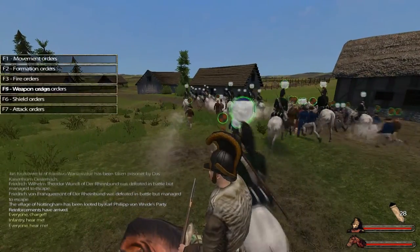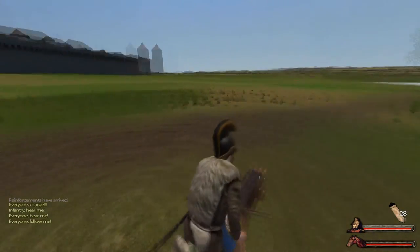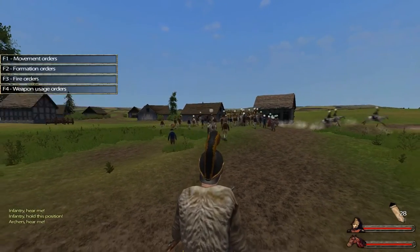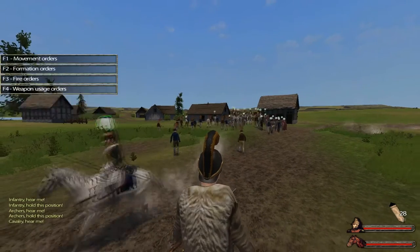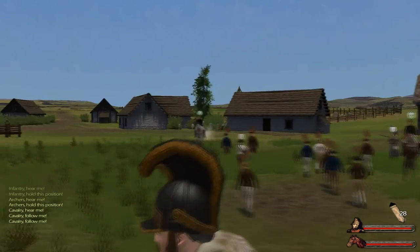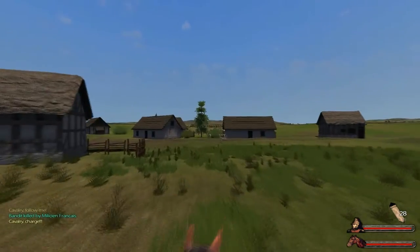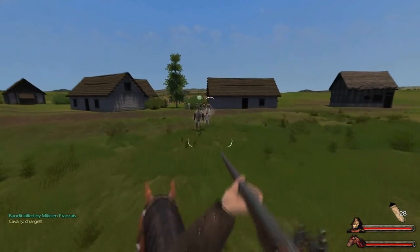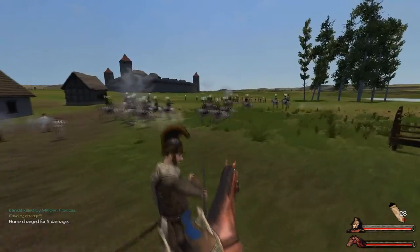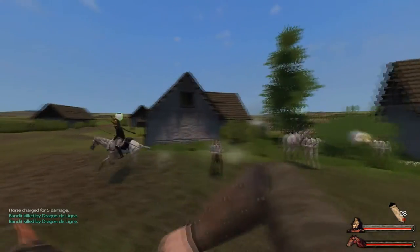We can attack — always nice to open with a little battle. Everyone charge! No wait — infantry, everyone follow me. Let's not go into charging mode just yet. Infantry stand here, archers stand here, cavalry follow me. They're already killing someone — we have a carbine now, which is nice. Just kill them off, no need to have any casualties.